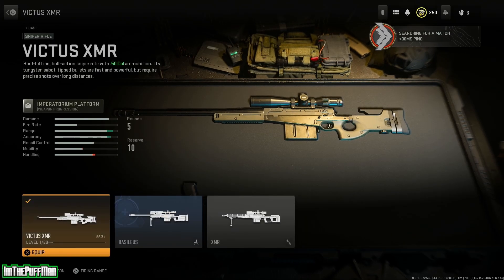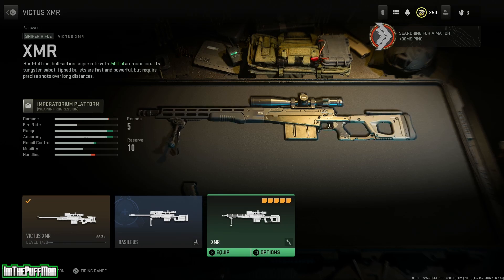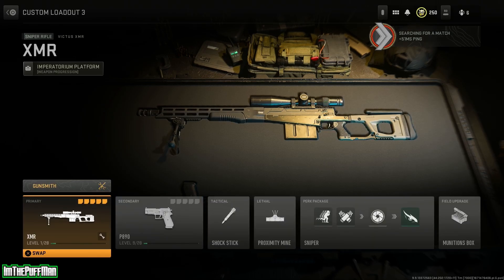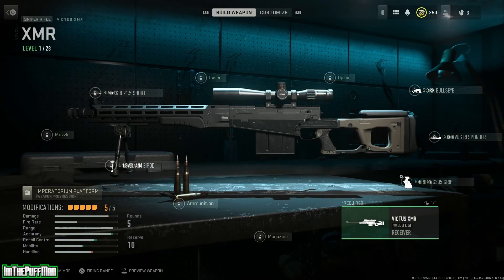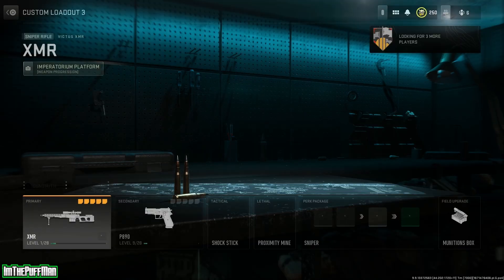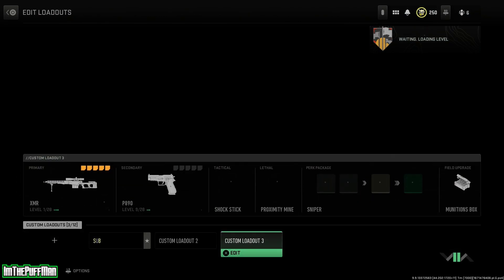We're going to go into our armory. And as you guys can see right here, this is the one I saved with the blueprints. I'm going to go ahead and equip it. Right here you can see how it's bugged out — it's locked, but it's not locked. I got the attachments on it. Awesome glitch here, guys. This is perfect.